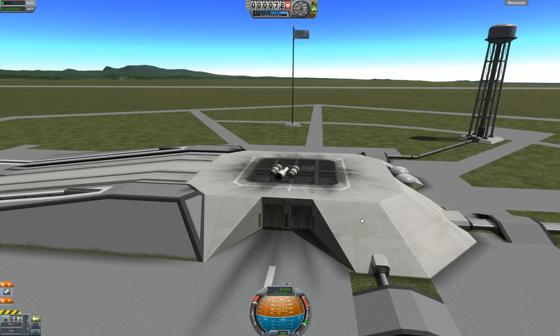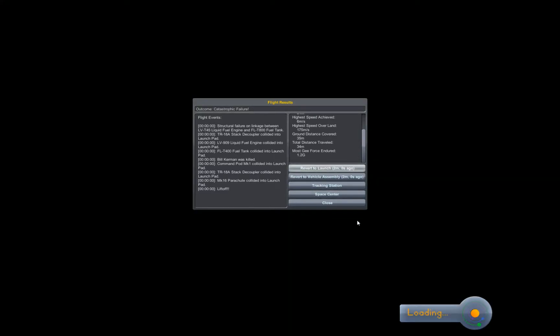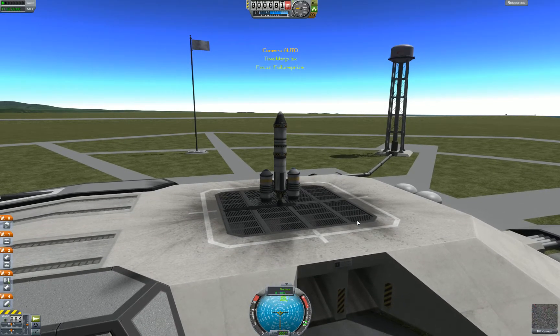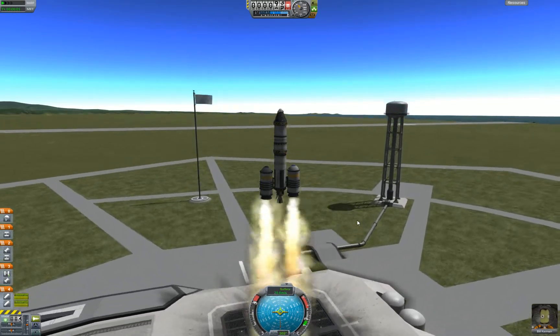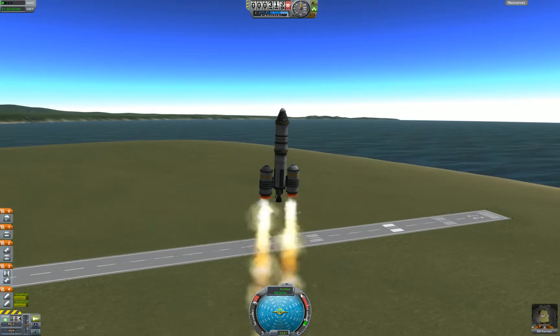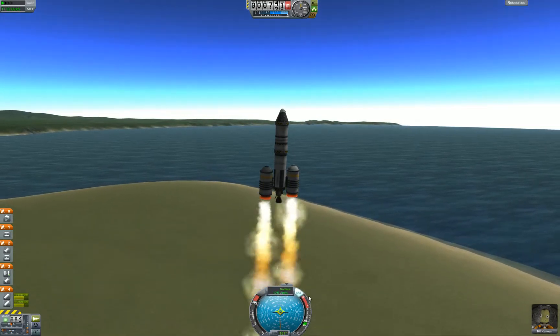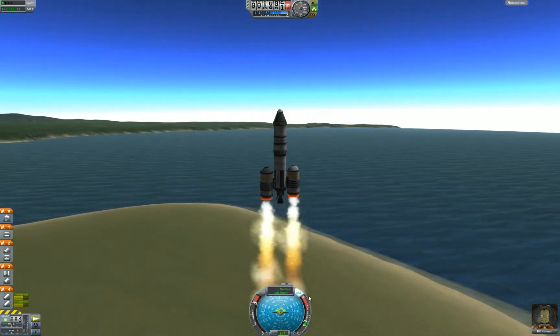That happens sometimes. Alright, let's try this again — this time without talking. Throttle up. And fire! I'm going to turn on SAS. Notice the light here — press T. That makes your rocket stabilize itself.